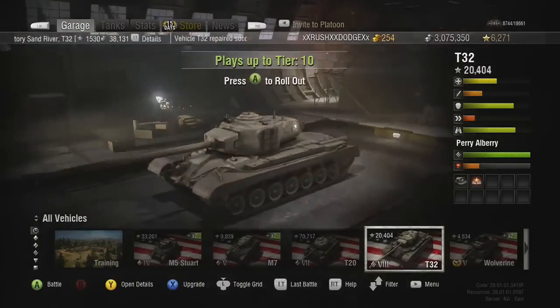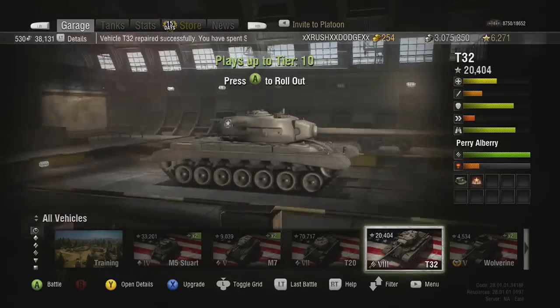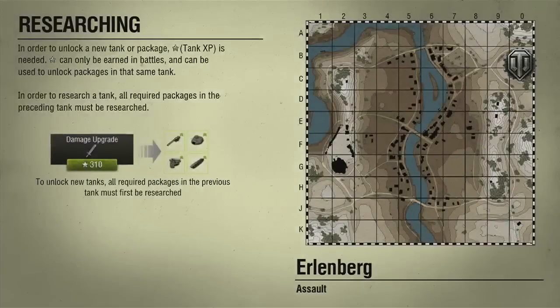Hey, what is up guys, Rush Dodge here. Got another World of Tanks let's play for you today. I'm going to be taking out the T32 — it's a tier 8 heavy tank on the American side, got it fully upgraded. This tank isn't too bad. It takes a while to get fully upgraded, but once you do it's actually not bad. The first upgrade gives you a tier 8 cannon, and then your second upgrade gets you a tier 9 turret, so basically just upgrading your armor.